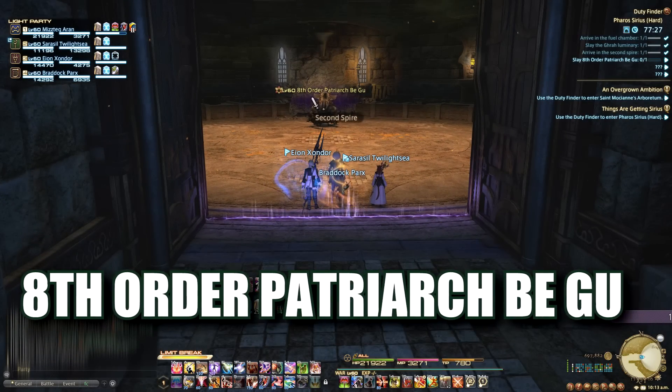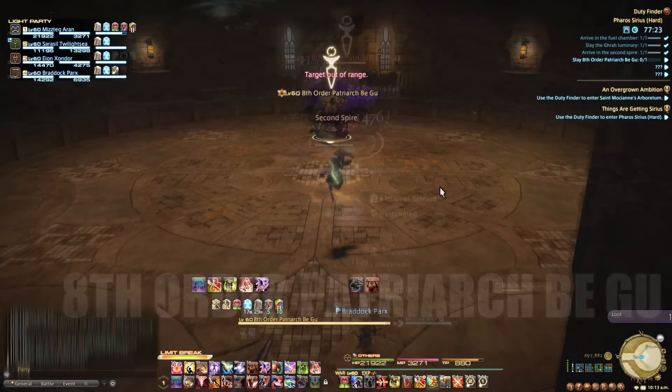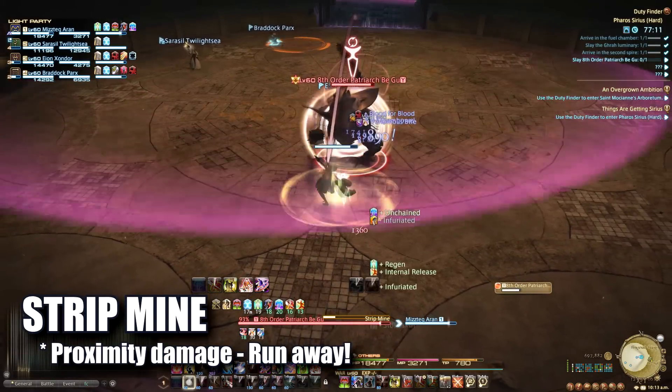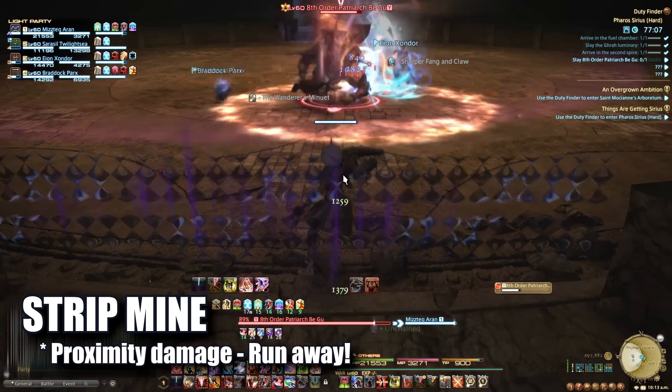The next boss is B-Goo. He's a fairly simple boss and you don't exactly have to B-Goo to kill him. The boss will mark up a random area of the room with strip mine that will do proximity-based damage. Move away from this as necessary.